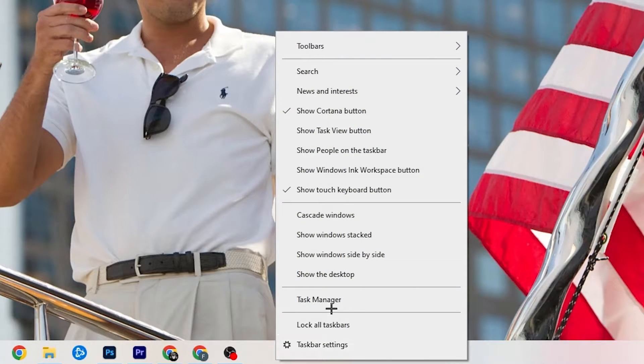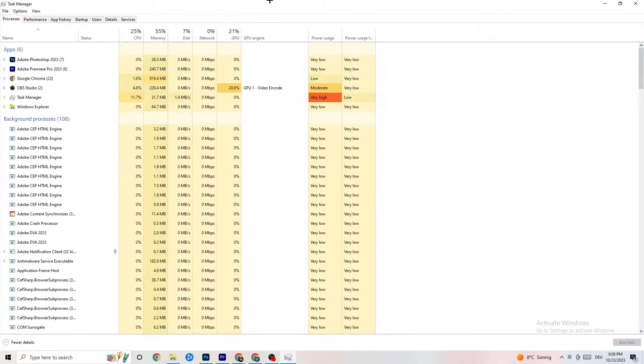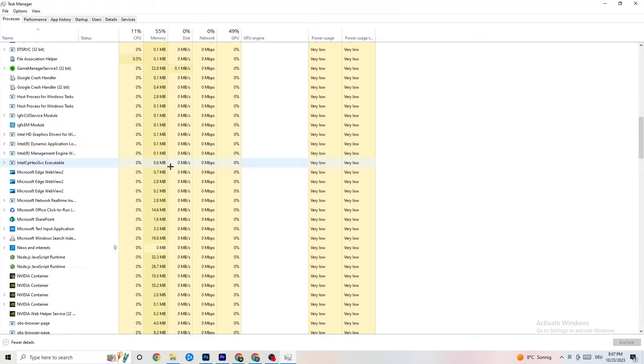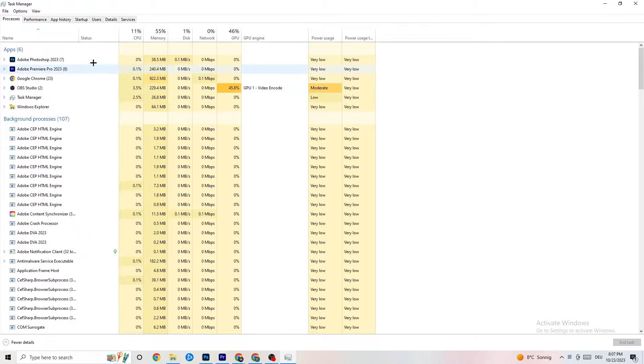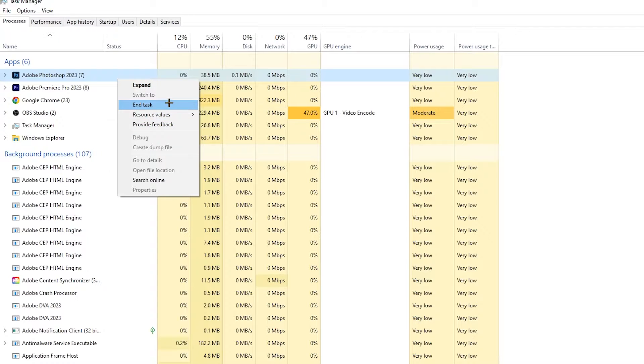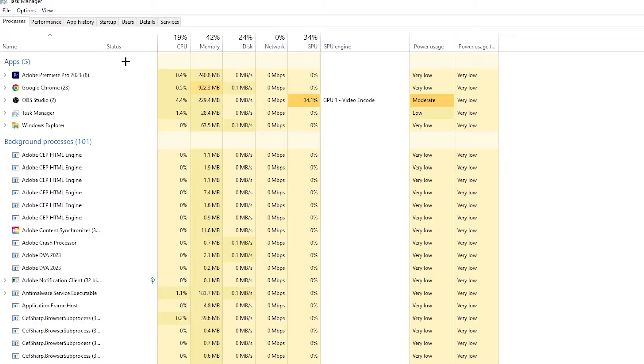The next step is to go to the taskbar at the bottom of your screen, right-click it, and open Task Manager. Go to the Processes tab in the top left corner, where you'll see CPU usage, memory usage, GPU, network, and so on. End every task that is using too much CPU or GPU — especially apps, but also any background processes with high usage. Right-click and select 'End Task'.